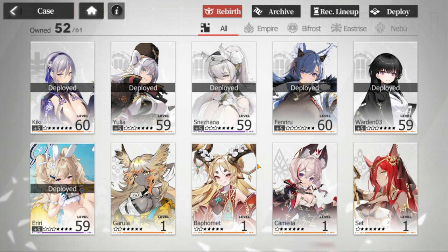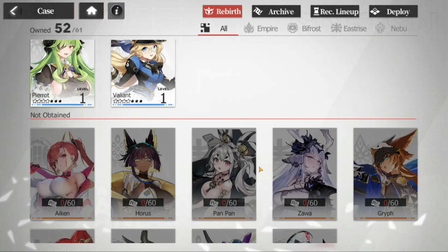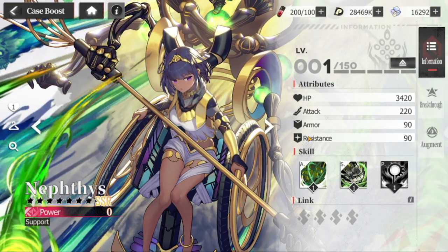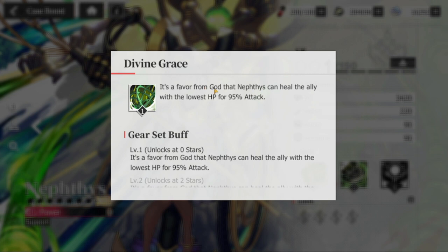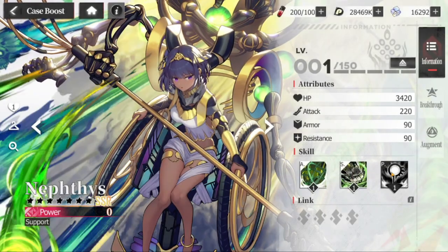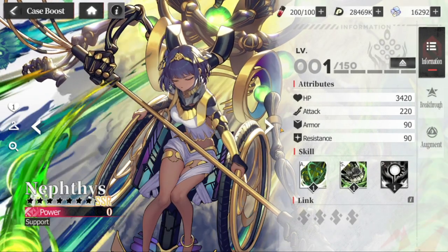The other two I don't have yet — I'll pull one of them. Actually, I do have Neftis but I'm not currently using her. Neftis heals the ally with the lowest HP for 95% of her basic, and heals allies in the same row for 173 attack each. Each enemy with burn increases the healing effect, so she's ideal for burn teams. Her passive inflicts burn on two random enemies at the start of battle lasting two rounds, so she provides her own burn trigger.